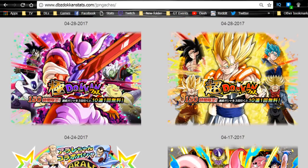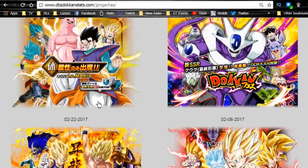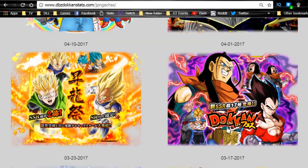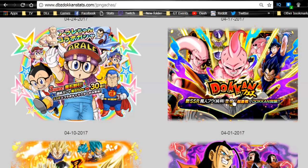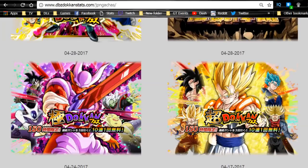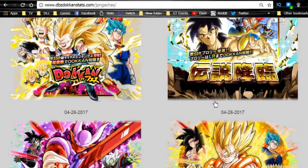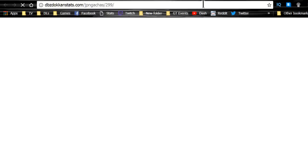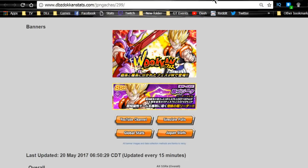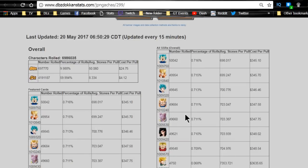After that, the Super Gogeta and Janemba banners are supposed to come out together towards the end. So the timeline is: mid-September we should get Super Saiyan 3 Angel Goku, end of September/beginning of October the Super 17, mid-October Kid Buu, and then mid-November should be the dual Dokkan Fest. I'm saving for these two banners because of all the cards that are going to be there — I've really wanted Super Saiyan 3 Angel Goku since July.